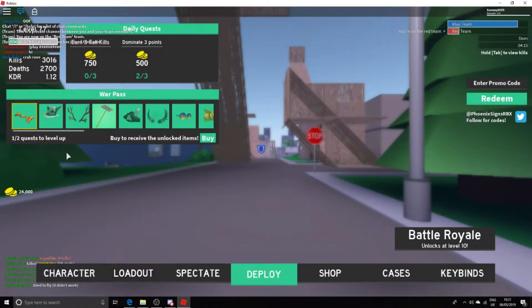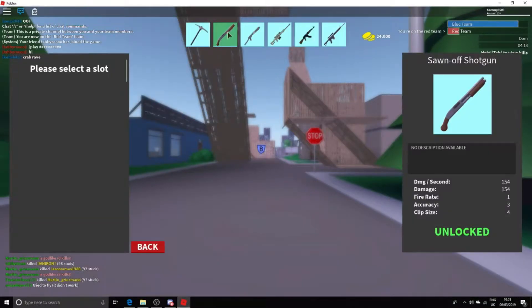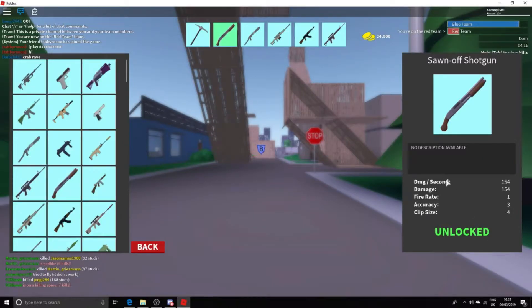Starting with the new gun loadout — the shotgun is actually really good. Damage is 154, fire rate one, accuracy three, clip size four. It's really good, like another pump shotgun. It's so much better than the double barrel for double pumping and it's so much more consistent. I'll try to get a few clips of that.